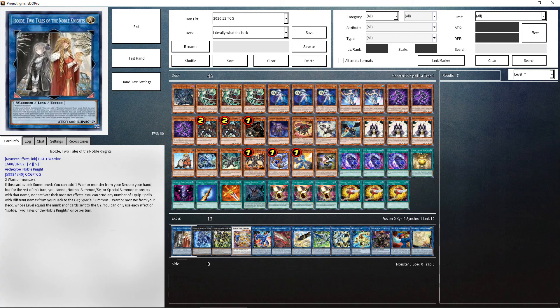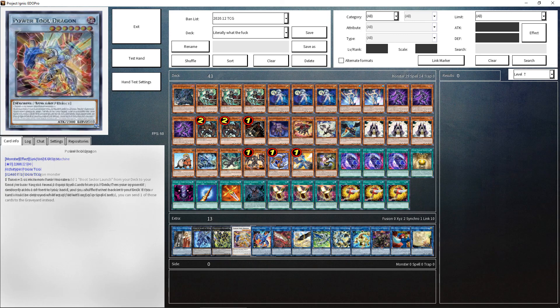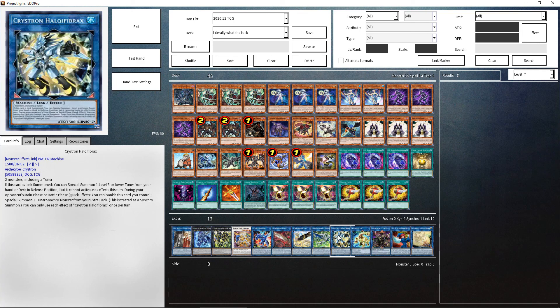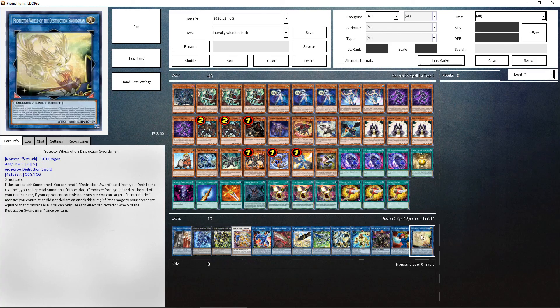Finally, we have our extra deck. We're playing Isolda, Dugares, Alan Bershon, Power Tool Dragon, Striker Dragon, Elpy, Pisti, Romulus, Halka Fibrax, Reprodacus, Saryuja, Wee Witch, and Protector Whelp.